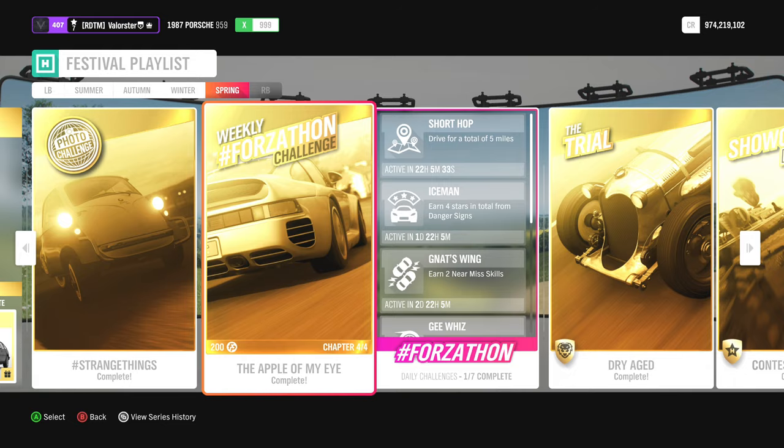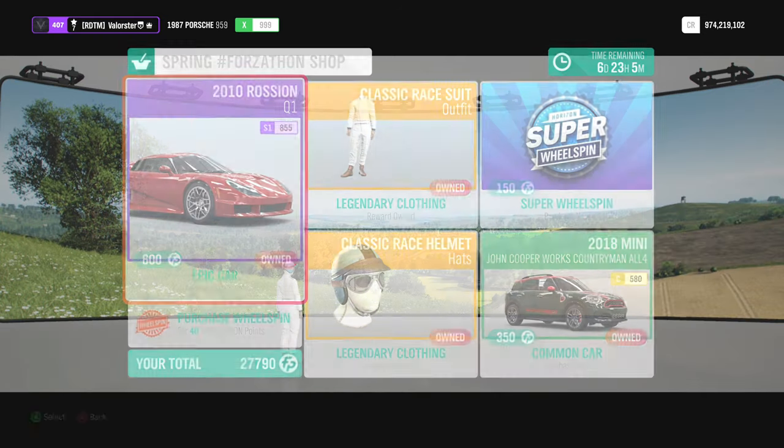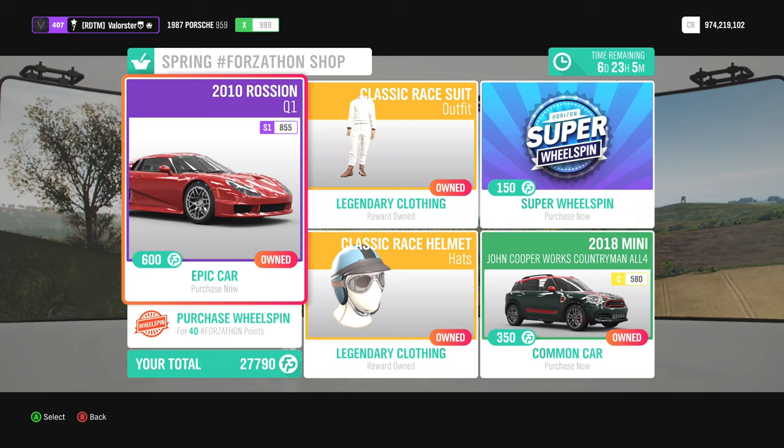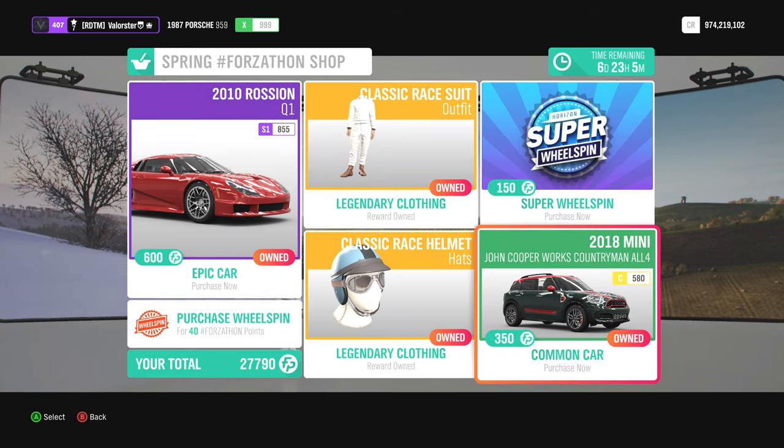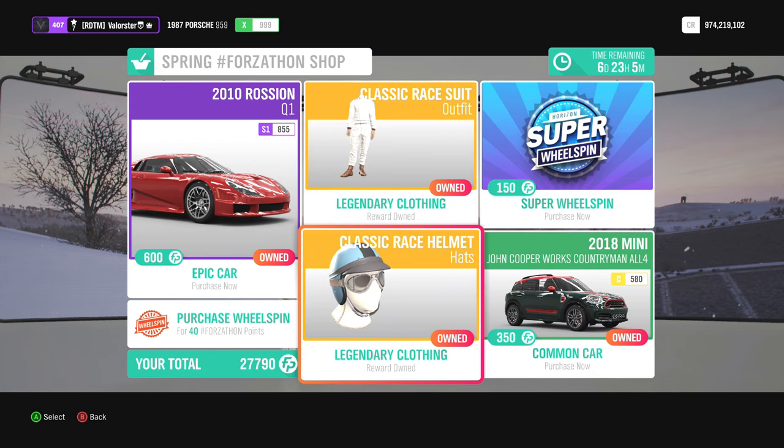Then the weekly Forzaton challenge. Let's have a look at the shop. Here you have the Q1 — that's a car I don't really drive, so I can't say much about it. Then we have the Countryman, which is actually a good car. We also have an outfit and a helmet.